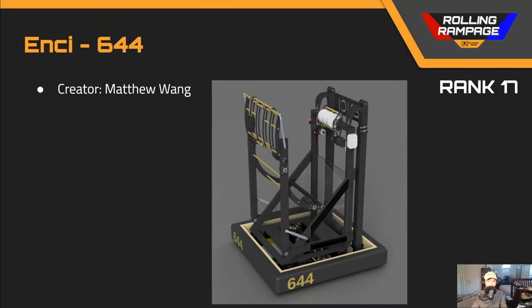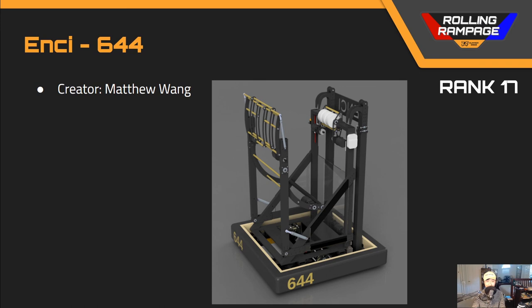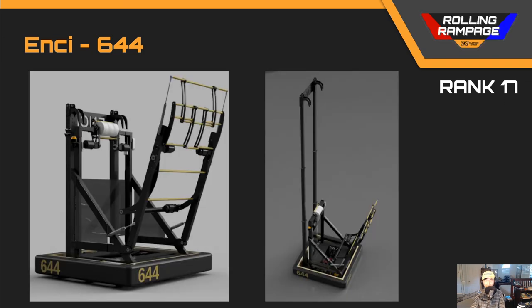For our last robot before we hit the top 15, we've got team number 644. Team 644 was really creative — especially with how everything just folds together inside the frame perimeter. The CAD is fairly detailed, although there are some missing bolts. We want to assess how effective the intake will be and the handoff to the shooter. The bottom plate on the bottom right is fairly unnecessary and could be gotten rid of — maybe consider mounting to the drivetrain instead of this top plate. Overall this is really decent, and one last note: you don't really need a Falcon on the intake.